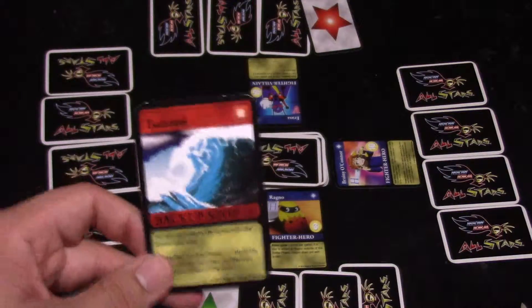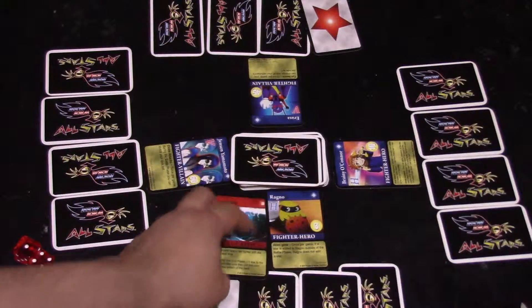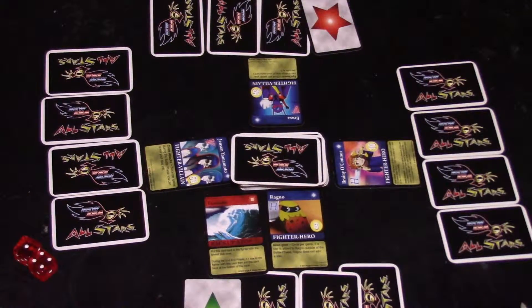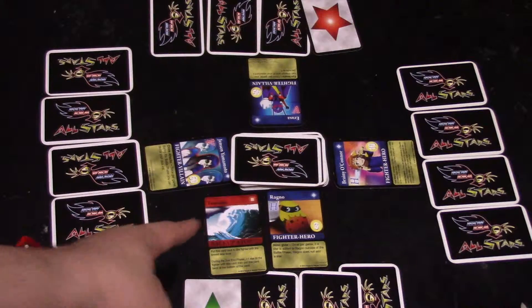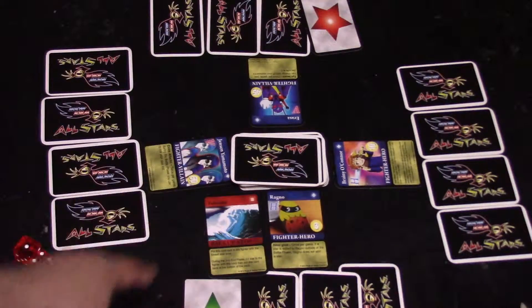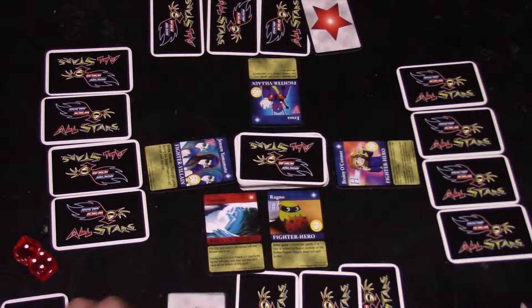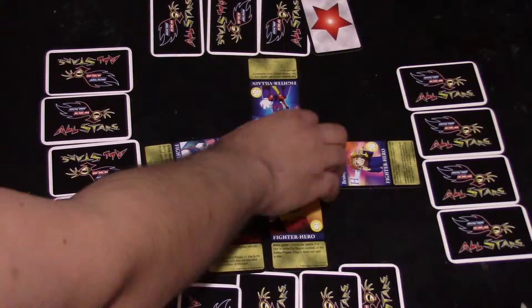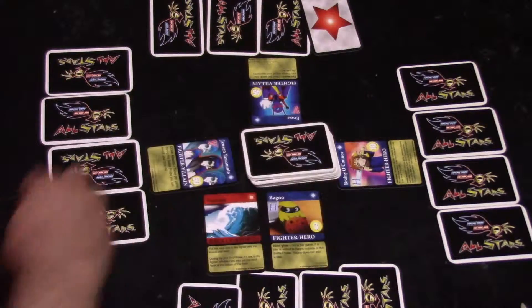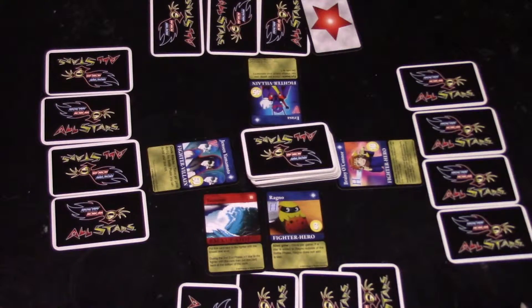This card does not go onto Erasa since he's not the slowest, so it automatically goes to Ragnar since he's the slowest. This card will activate at the end of the next turn. Ragnar then draws and gets Healing Heart, so he heals one star. Then they continue the battle for this card to activate.